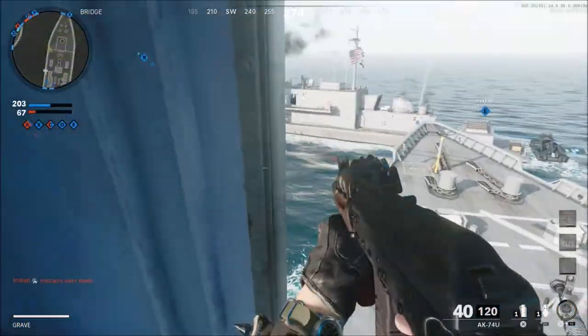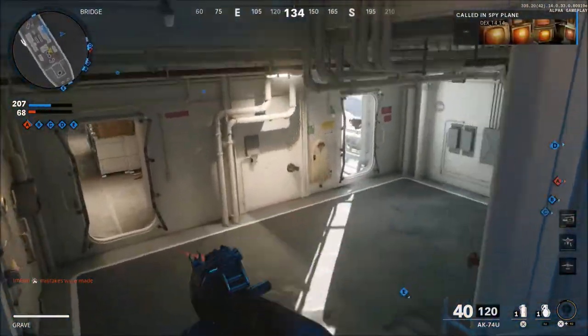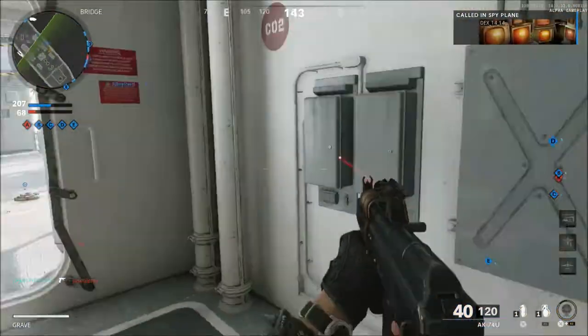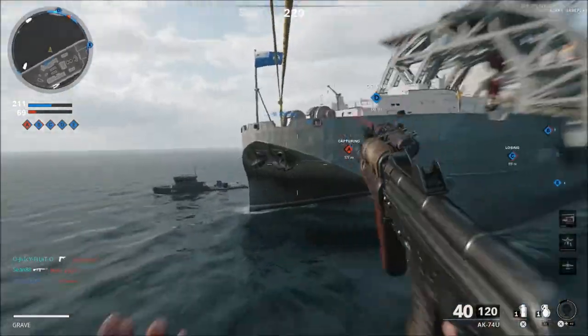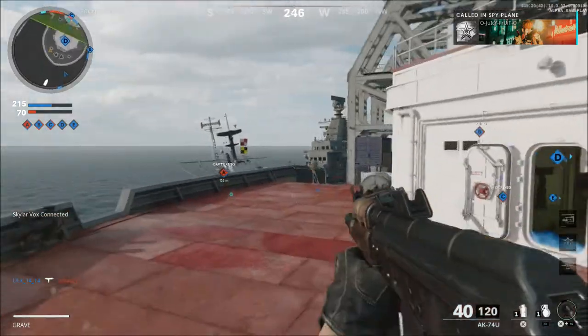If you want to change out the attachments you'll have to unlock those through just playing the game. But we are going to get a weapon variant or weapon blueprint for at least reaching level 10 in the beta, so you'll have that when the game does launch, which is pretty cool.